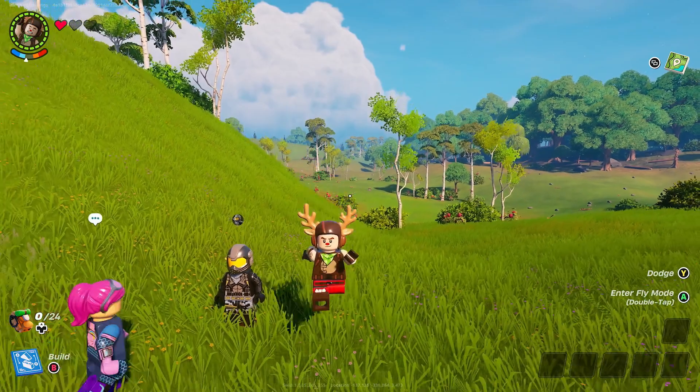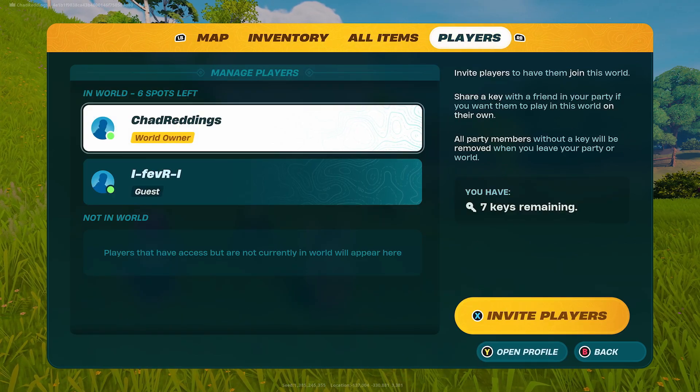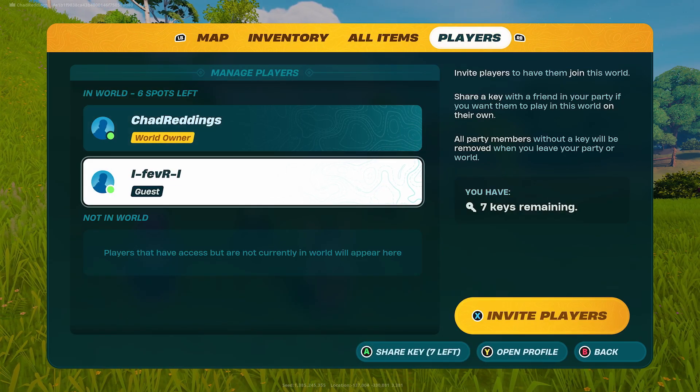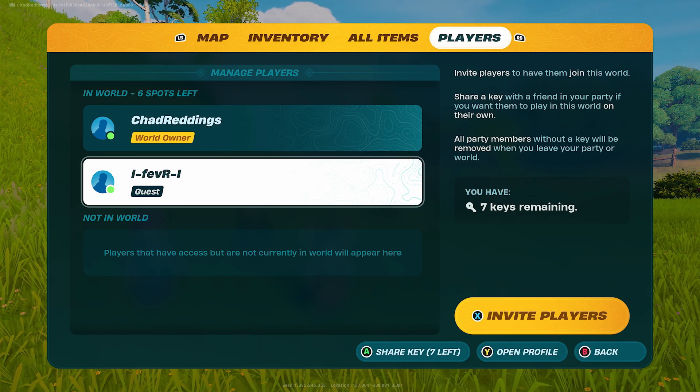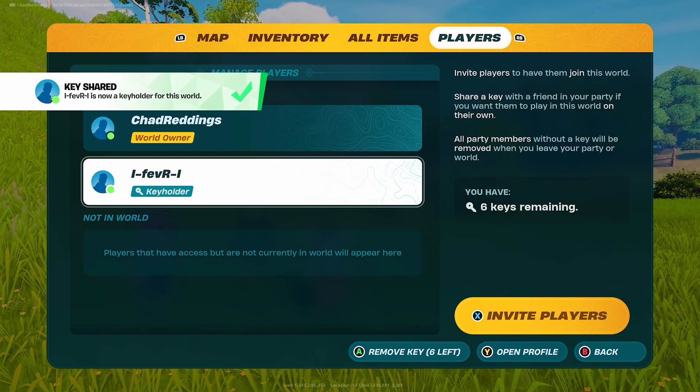Once you're in the game, press up on the d-pad and scroll over to Players. This is where you'll see your guest or your friend. Press X if you're using a controller, or click on it if you're on PC, and this is going to make them a key holder for this world.